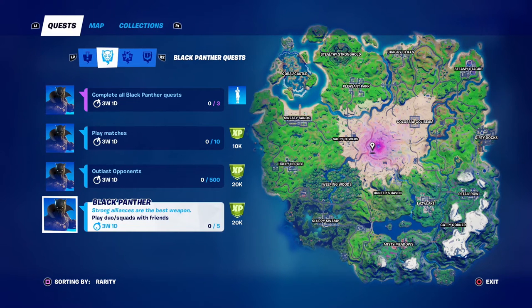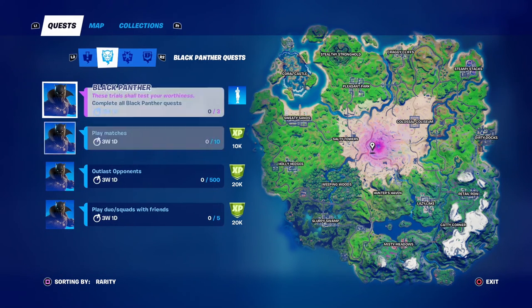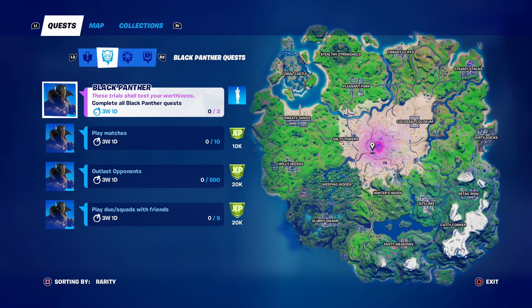Play duos or squads with friends — this is the only one that requires you to actually team up with somebody. You have three weeks to jump into five games with somebody on your friends list, which should be pretty easy. I need to team up with somebody to get this done so I can do a full video on the emote and how it looks in game. I just wanted to get this quick video out so you guys could see how to complete the Black Panther quest line.